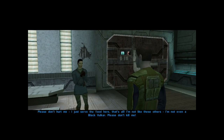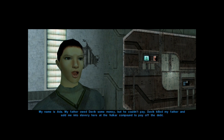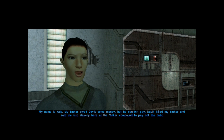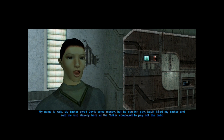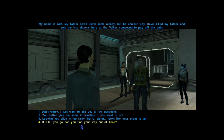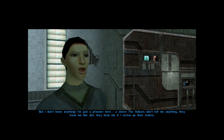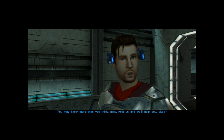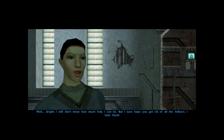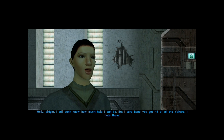Please don't hurt me. I just served the food here. I'm not like these others — I'm not even a Black Vulkar. Please don't kill me. Well, you don't look like a crazy alien dude. How'd you end up here? My name is Ada. My father owed Davik some money, but he couldn't pay. Davik killed my father and sold me into slavery here at the Vulkar compound to pay off the debt. I'm just a prisoner here — a slave. The Vulkars don't tell me anything. They treat me like dirt. They beat me up if I screw up their orders. You may know more than you think, miss. Help us, and we'll help you.